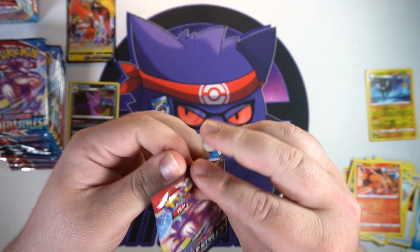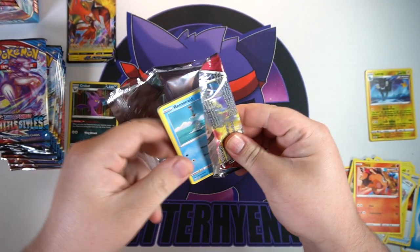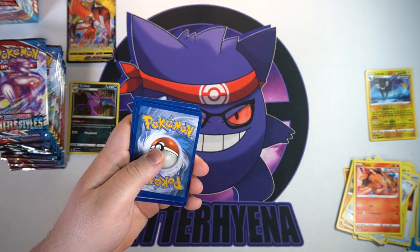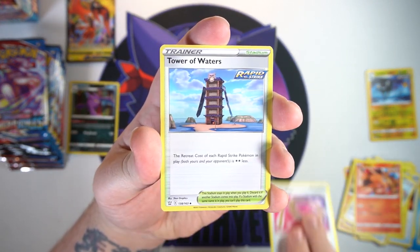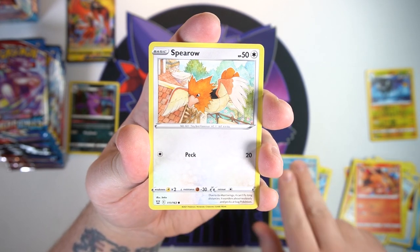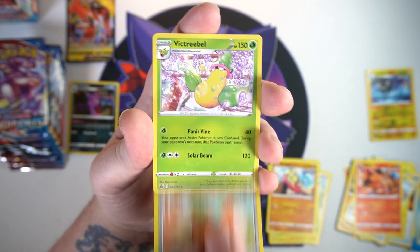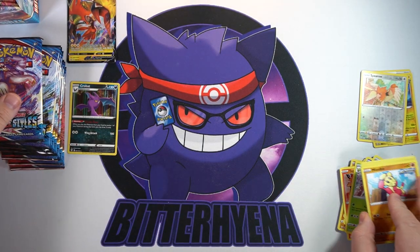Next pack, pack number three. Let's see if we can at least get a full art in this opening — that would be nice. Or a VMAX; I think the only VMAX I've pulled is the Single Strike Urshifu. We got Escape Rope, Tower of Waters, Luxio, Remoraid, Spearow, Pachirisu, Trubbish, Minccino, another reverse Spearow, and on the end a hollow Victory Bell. First dud pack there.